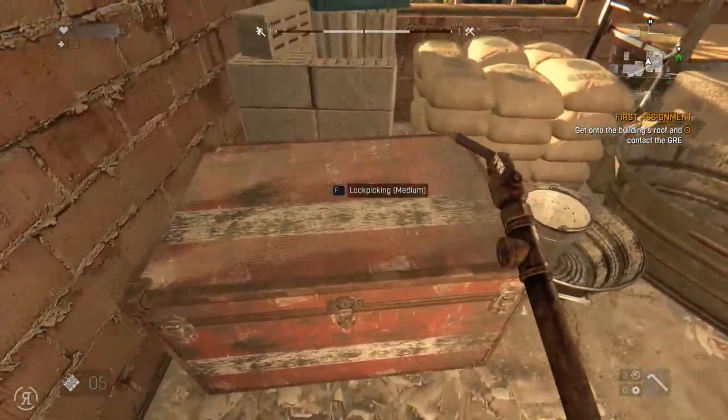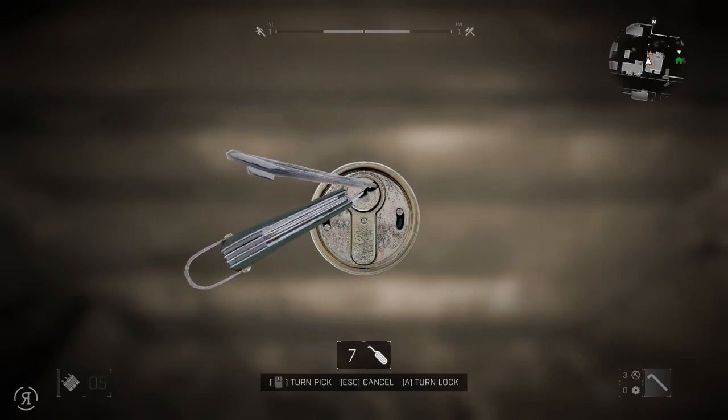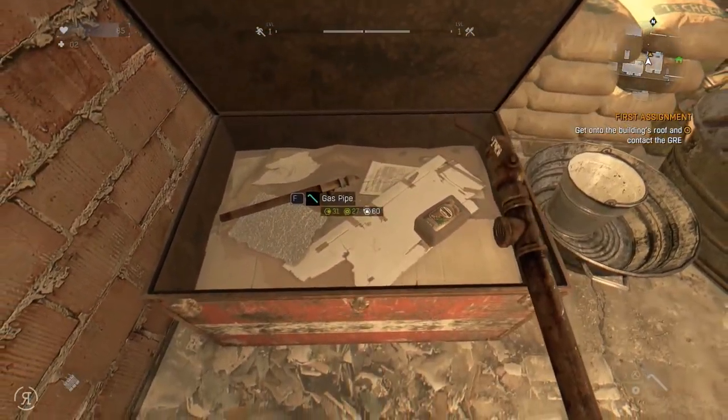Oh here we go — lock picking, medium. Please don't let me have to do some sort of puzzle to pick a lock. Move the pin with the mouse and rotate the screwdriver with A to turn the lock — if the pin begins to vibrate it might break, don't force it. Relatively similar to Skyrim and various other lock picking games. We did it — yes! Oh my goodness, first time and everything. Who would have thought it?